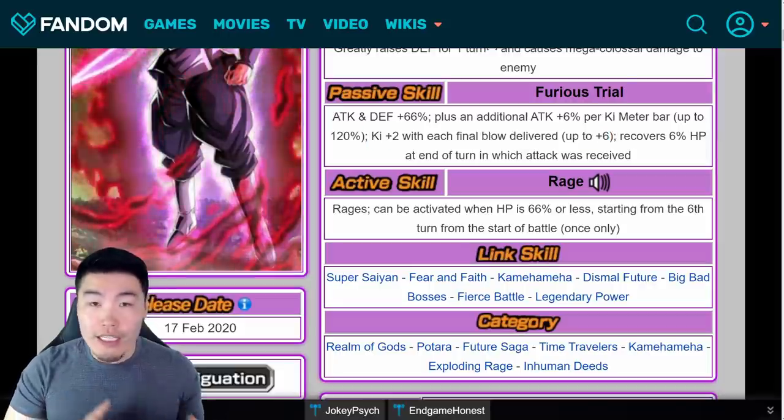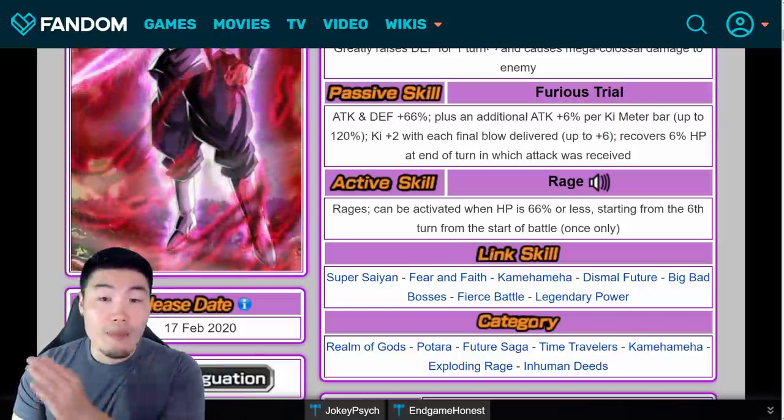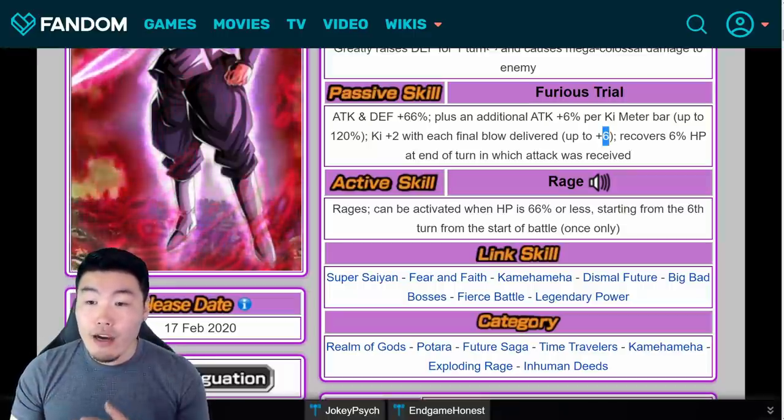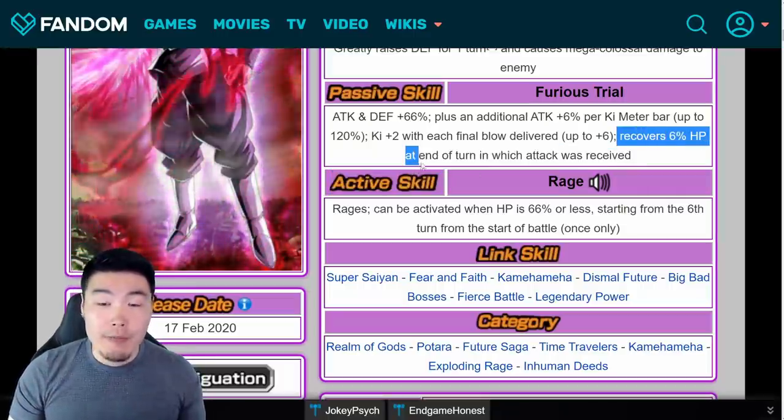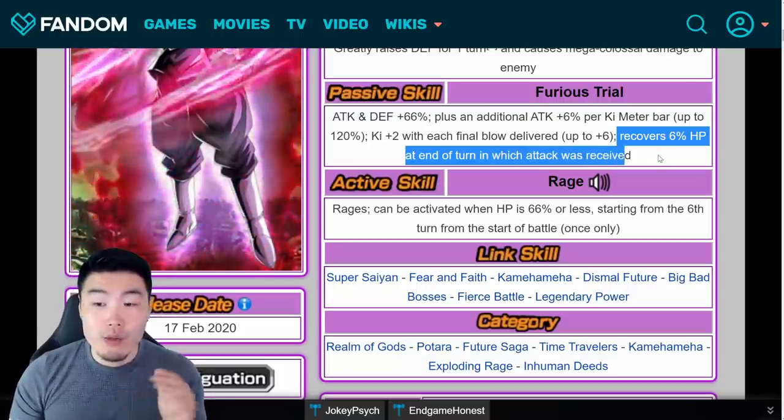He gets 6% attack for every Ki he has, up to a maximum of 20, and a 120% attack boost with 20 or more Ki. Because each boost is calculated separately, he's actually getting a maximum of 265.2% attack at 20 Ki — that's a huge boost. He also gets Ki+2 with each final blow delivered, up to 6 times, meaning each time he kills the enemy he gets Ki+2. He also recovers 6% HP at the end of the turn in which an attack was received.